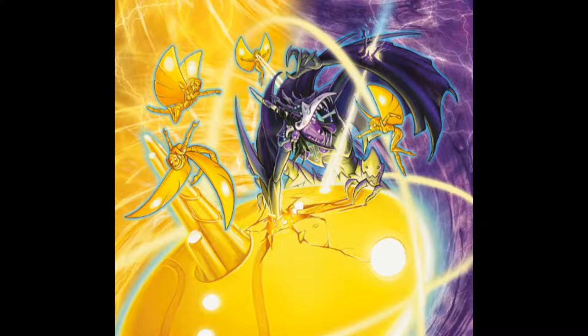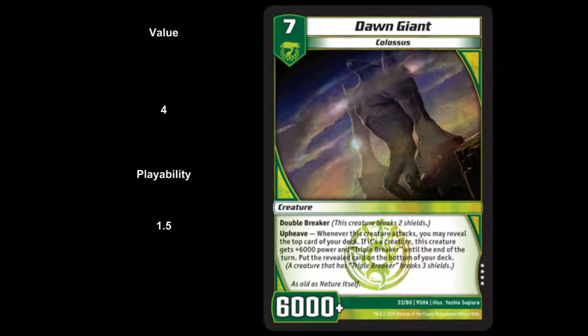The first card we're looking at is a super rare: Dawn Giant. It's a Colossus, 7-drop, 6,000 power, double breaker. It has the ability Upheave — whenever this creature attacks, you reveal the top card of your deck. If it's a creature card, this creature gets plus 6,000 power and triple breaker until end of turn, then put the revealed card on the bottom of your deck. Value side, about $4. Playability, about 1.5 — not too playable, but you'll randomly get the triple breaker ability off and do some work.